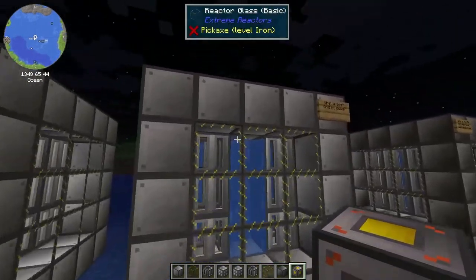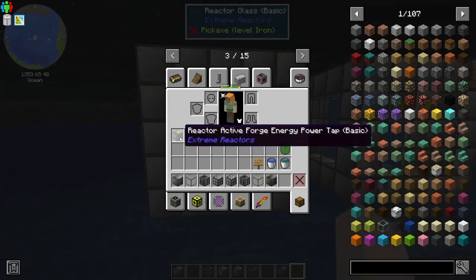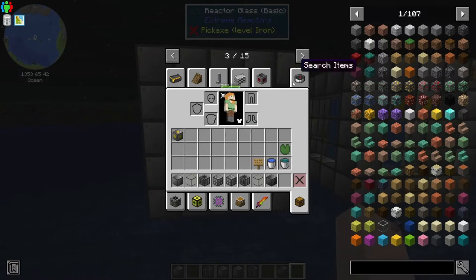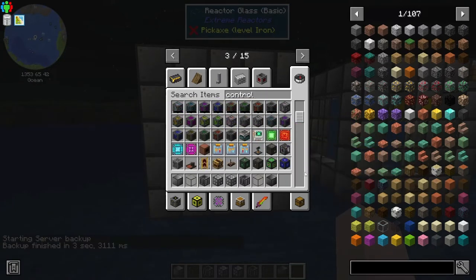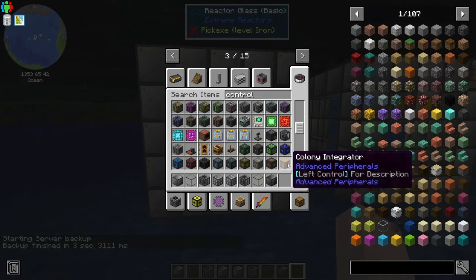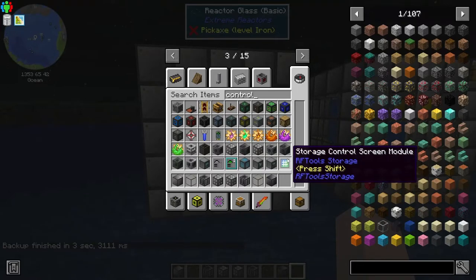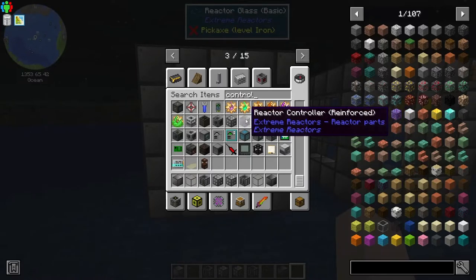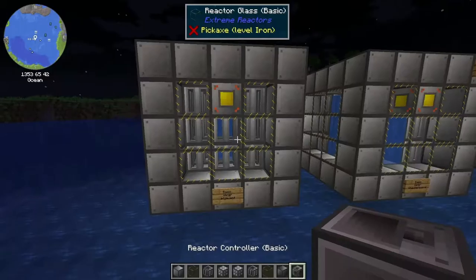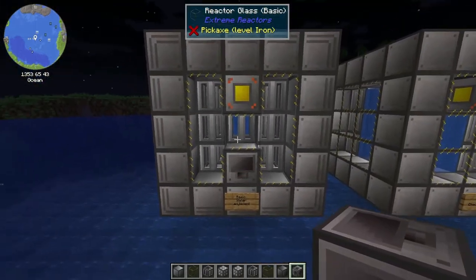We'll need one over here on that guy too — that's the basic one. I think I'm just going to search for this. We need the controller. There are lots of controllers in this mod pack. I'm playing in the DireWolf20 1.18 version. This is what it looks like, but we want the basic one. There we go — and it formed.